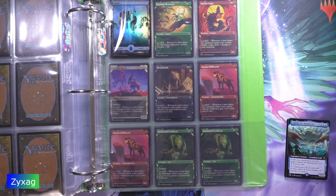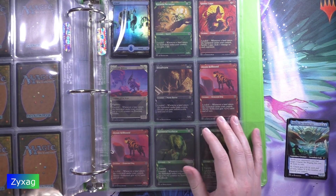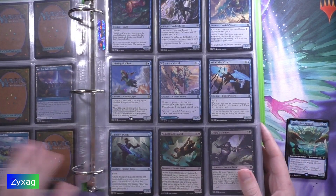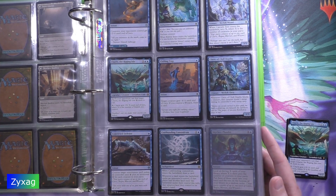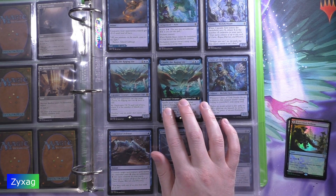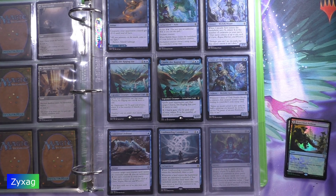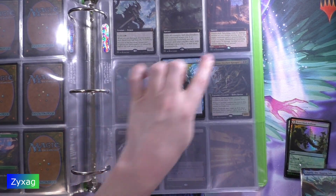Following that we've got a number 325 — a full art Charix of the Raging Isle, I think. Or Charix of the Raging Isle. A four-copy of this. Slightly blown-in picture. This is number 325, so 298, 7, 6, 5.